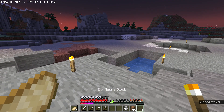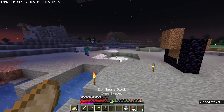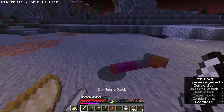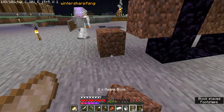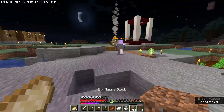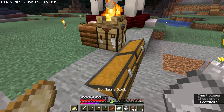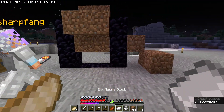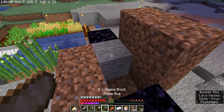Phantoms are only gonna get more annoying the longer we play. I really don't know — only three can spawn at a time, right? I don't know. Maybe. Did you see that? A zombie just dropped an iron ingot. I didn't know. Did you bring the lava back? Yeah. Is there any flint in the chest? Just place the lava on those top two dirt blocks.